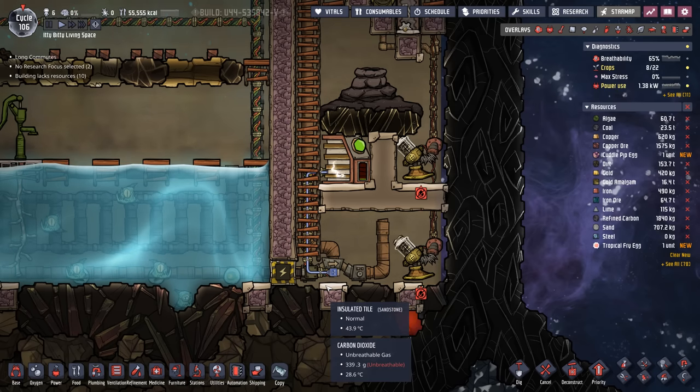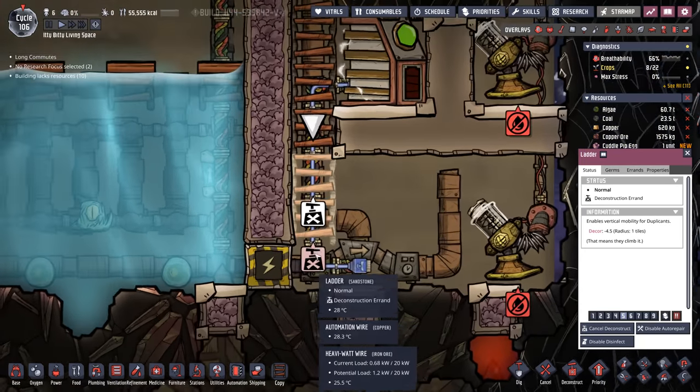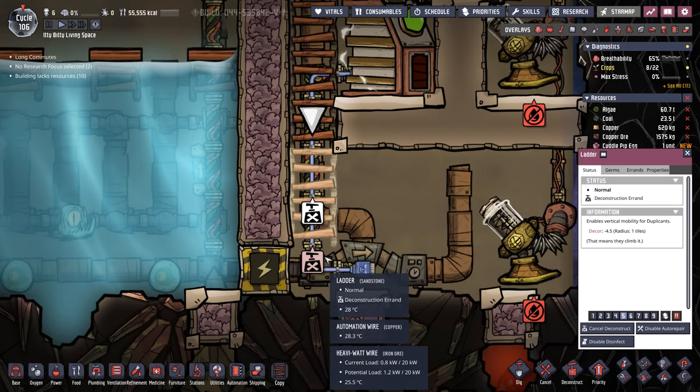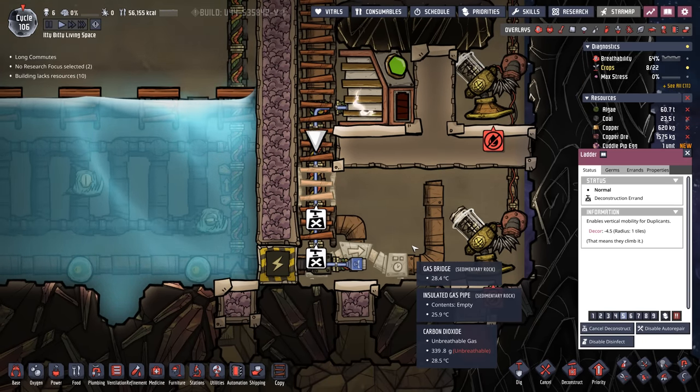This site specifically we're going to go ahead and insulate in because it's going to be a long time until we're over here ready to build our rocketry program. Eventually this abyssalite would be destroyed, the hot regolith would sit on the bunker tile and end up heating our entire base up. So we'll insulate it in and then we can forget about this side for quite some time.